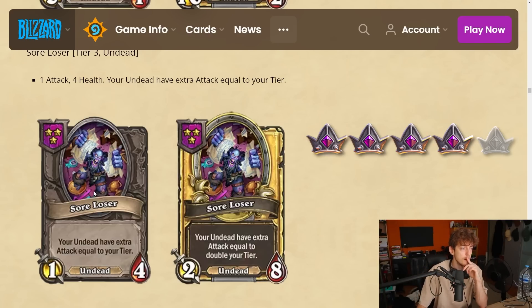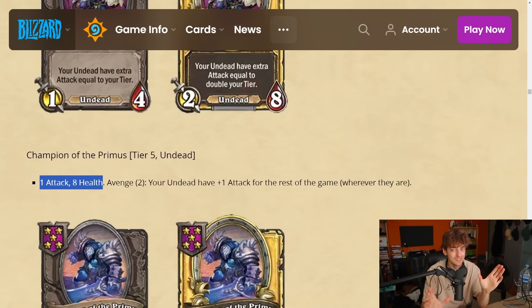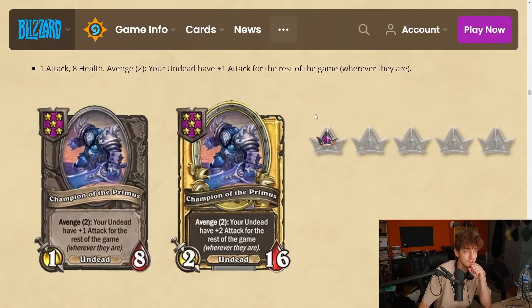Champion of a Primus — a tier 5 undead, 1-8. Avenge 2: give your undead plus one attack for the rest of the game. This is gonna replace Anub'arak. It's permanent scaling — Avenge 2 is easy to achieve, and it scales mid-combat so you're gonna get those attack buffs during the fight. It's way better than Anub'arak since Anub'arak only gives you plus one attack once on deathrattle. This can easily trigger multiple times a turn without extra luck. I'm gonna give it a 4.